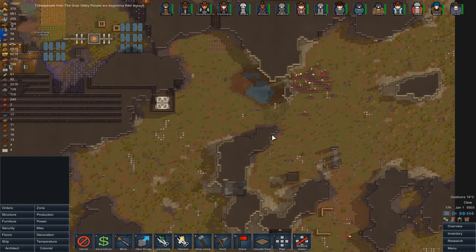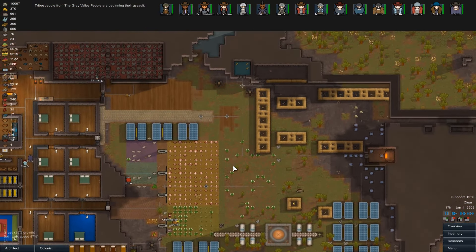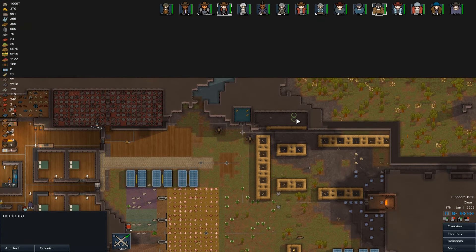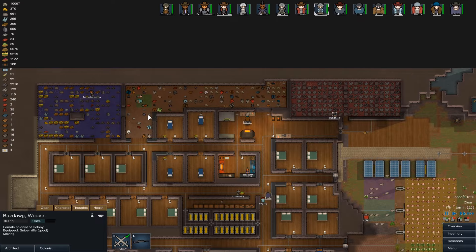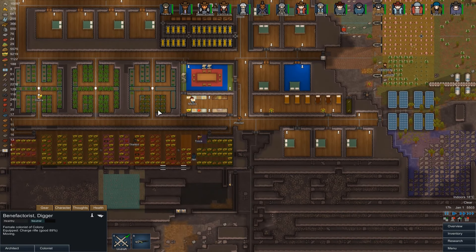Tribespeople are beginning their assault. They're close enough that we want to line up immediately. Grammaray, Cruelty — get you guys up there. Master of War, Fede. Oh, we need to rename Maker as well — almost forgot about that one. Let's just get everyone running over to the correct locations. We'll leave Mako and JP Miner like normal, so just these three — get up there.